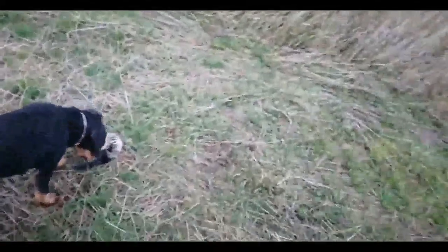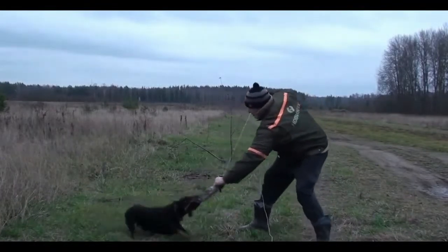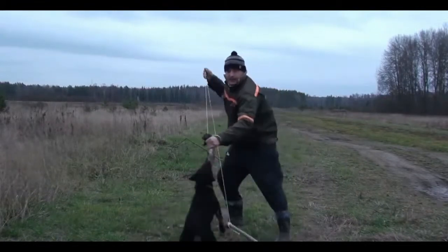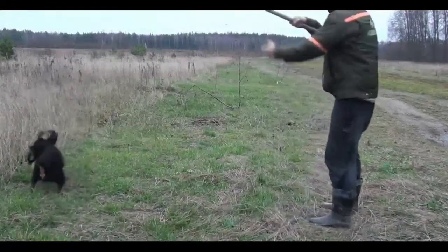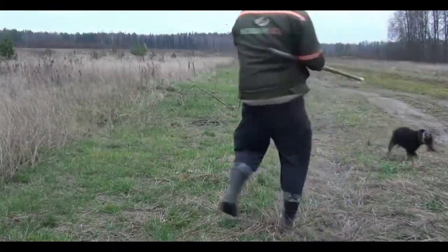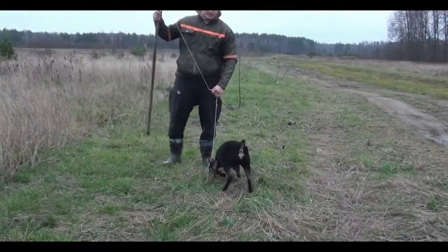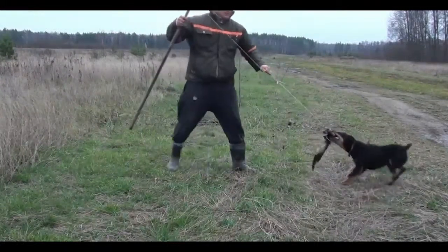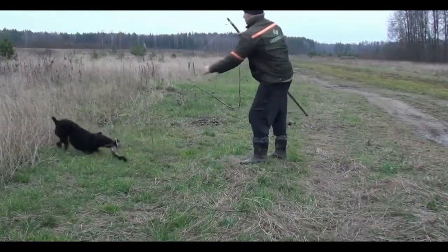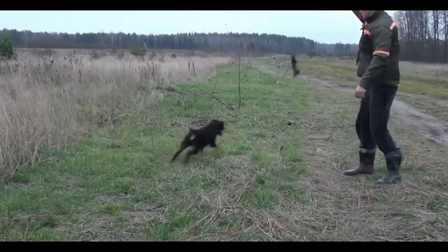Give the dog a little rest, then continue training. Take the animal in your hands and continue to provoke the dog — give the prey to her teeth. Hang the quarry on a stick and continue training with a strong rope. Give the dog a good bite of its prey so that it feels superior to it.